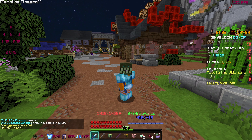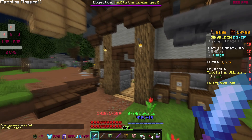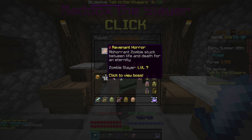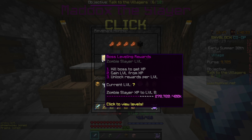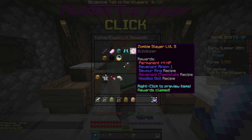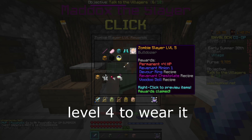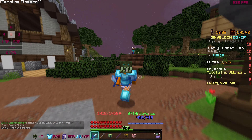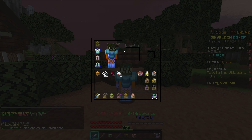You're probably wondering how to get your hands on revenant armor. Go over to the little tavern, right-click Manix, select Slayer, make your way over to Revenant Horror, and click on it. You need to be level five to craft the chestplate, boots, and leggings.